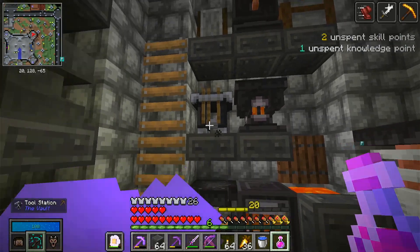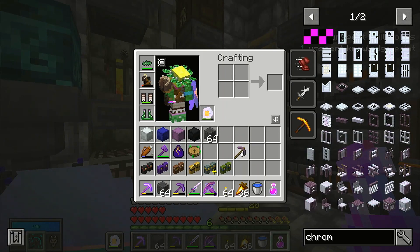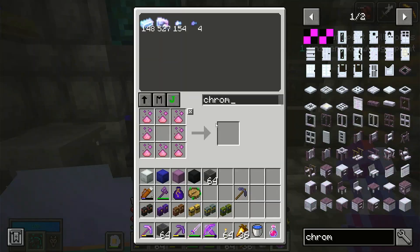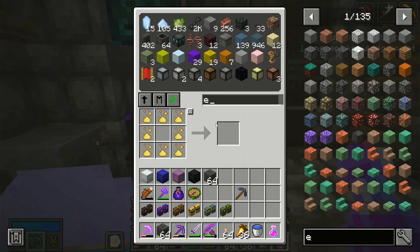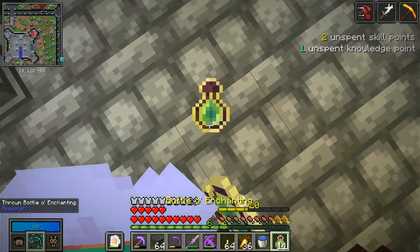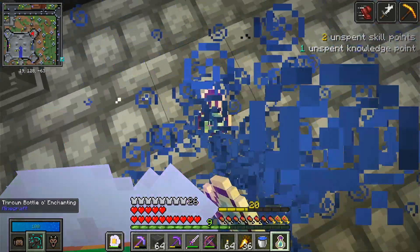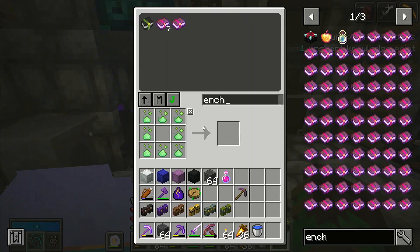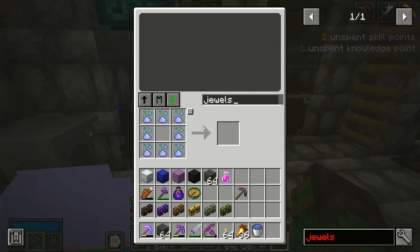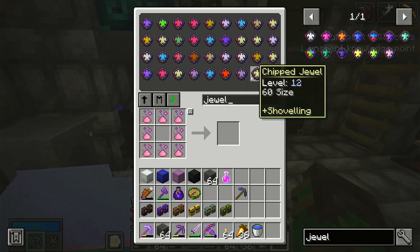Alright, now we have the new pickaxe. How much is the capacity on this? Capacity is 150. We have some enchantment bottles and I think we're going to need to go do some enchanting. So we want to look at our jewels — what we want to do is look at mining speed.